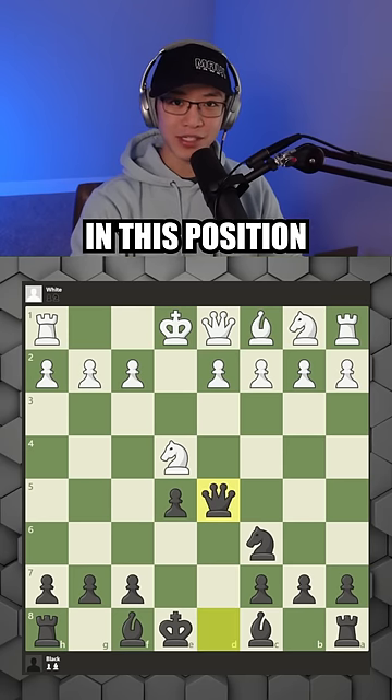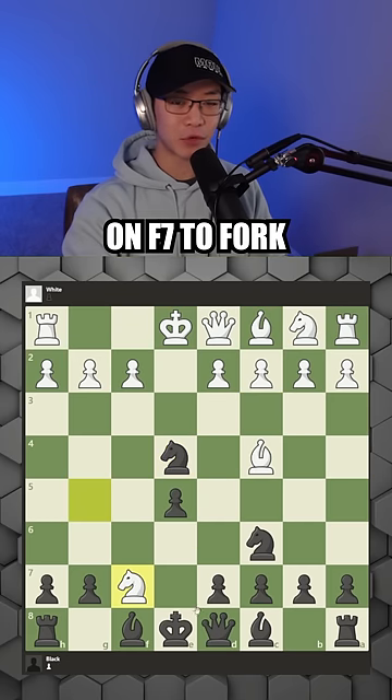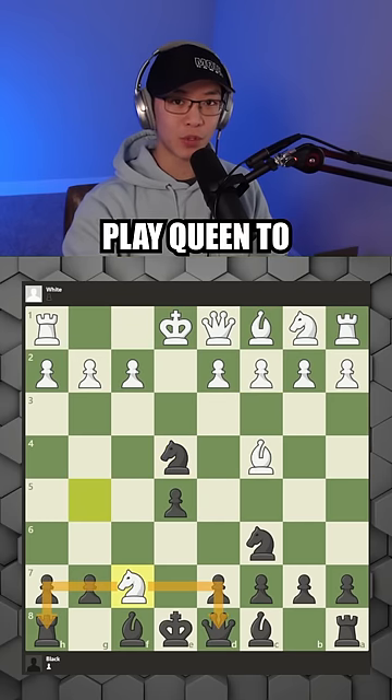If he moves his knight in this position, you can now capture the g2 pawn, threatening the rook. If he instead decides to take on f7 to fork your queen and rook, you can play queen h4 to threaten mate.